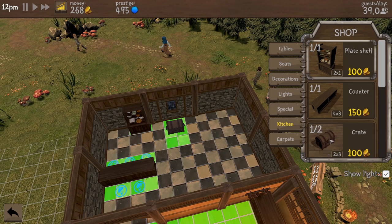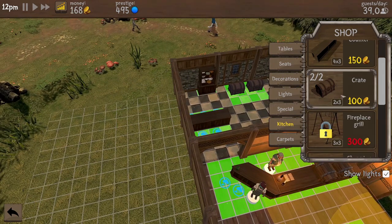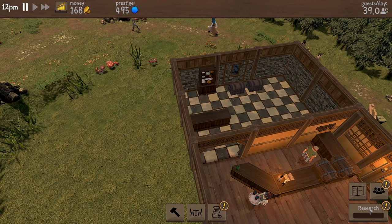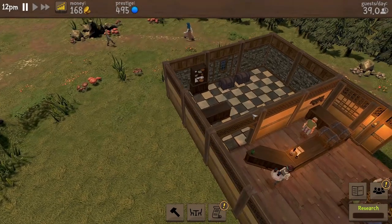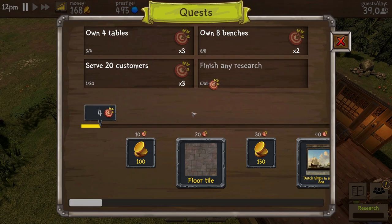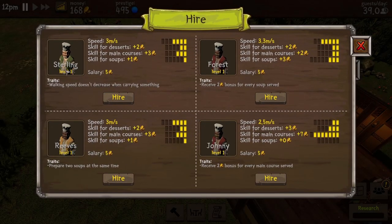We've got the two crates in and everything else is locked. Now we need to hire a chef. So who do we have? Sterling, Forrest, Reeves and Johnny. Prepare two soups at the same time, a two money bonus for every main course served, two coins for every soup served. The chefs aren't really going to be walking around too much, they mainly stick in the kitchen. Skill for desserts plus three, skill for main courses plus seven, skill for soup nothing - but we don't have soup yet. So Johnny here seems the best person. He is the slowest but he earns more money, and it's not that busy right now. Johnny, you're in.